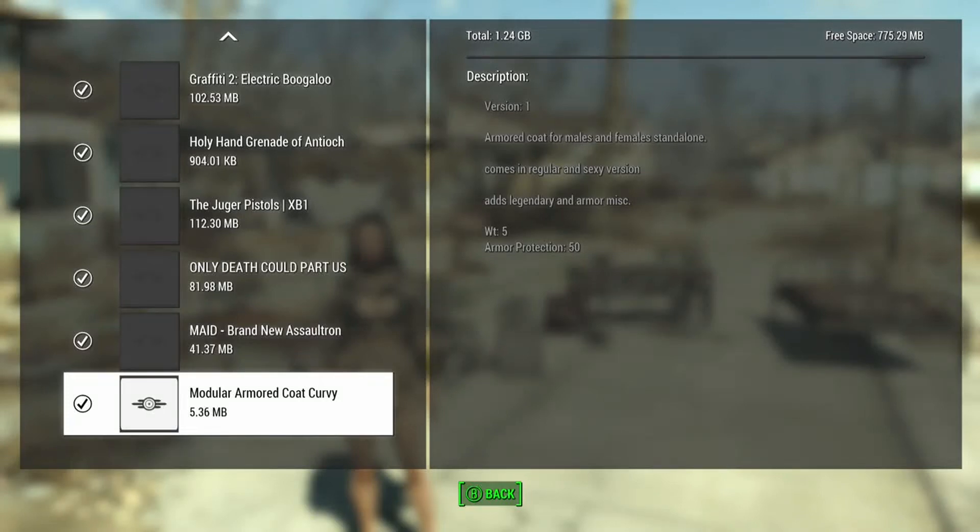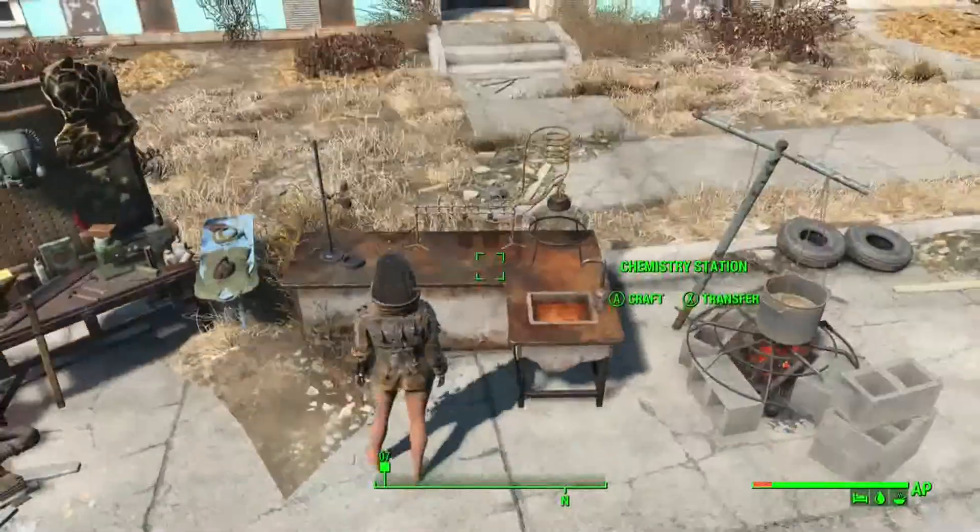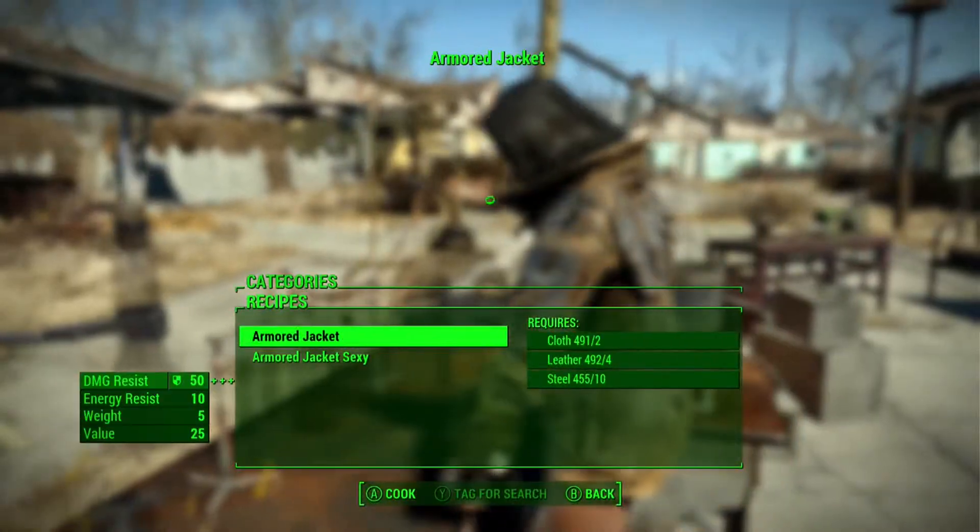We're back for another simple mod — this is the Modular Armored Coat, curvy version. It gives you some armor protection, weighs five pounds, and has legendary armor. It has a regular and sexy version and works for male and female characters.